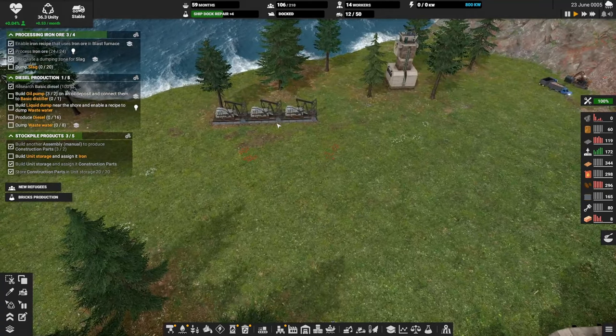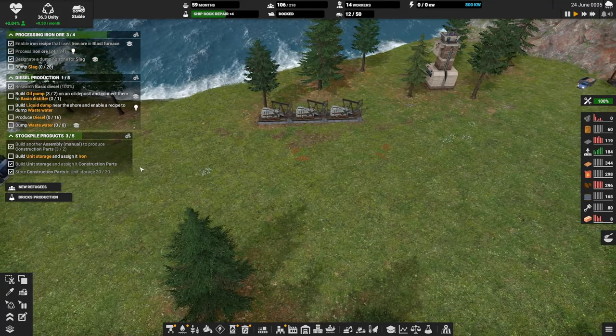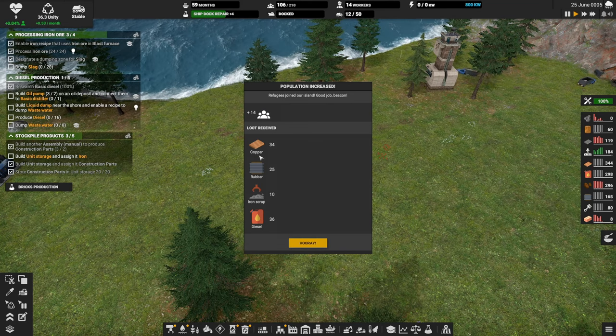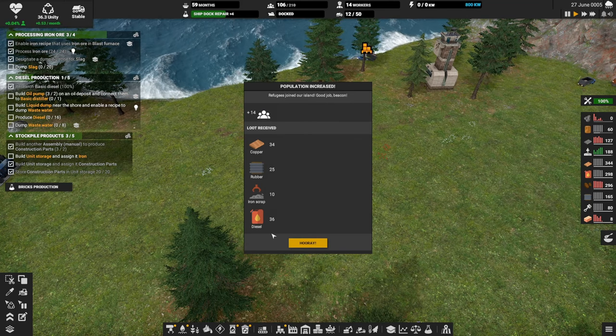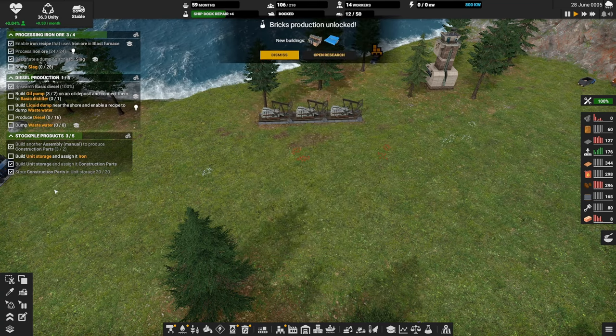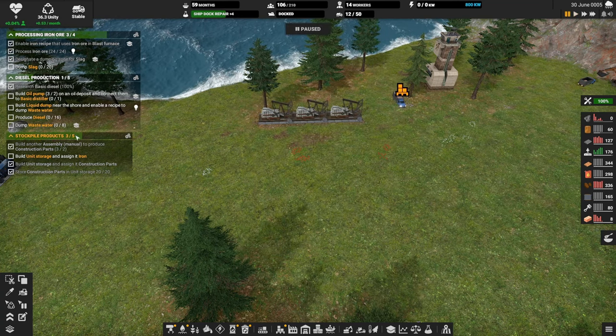Our oil rigs are ready for us to do something with. We've got new refugees — we never did claim our bonus: 34 copper, rubber, a little bit of scrap and some diesel. We'll take it. Bricks production has been researched.